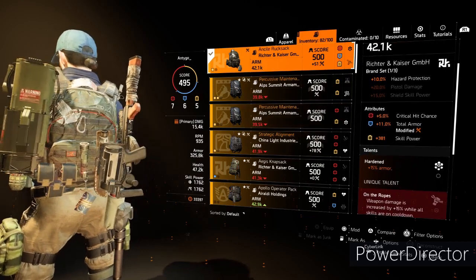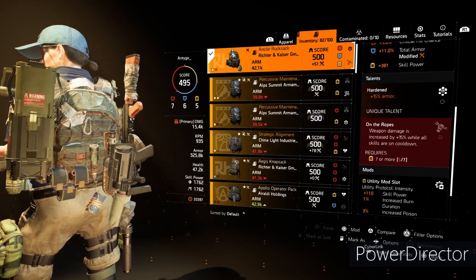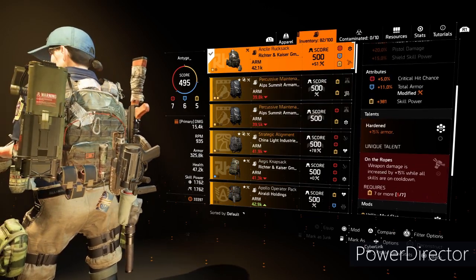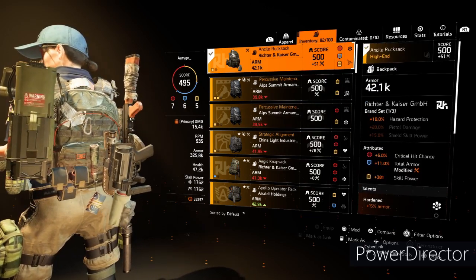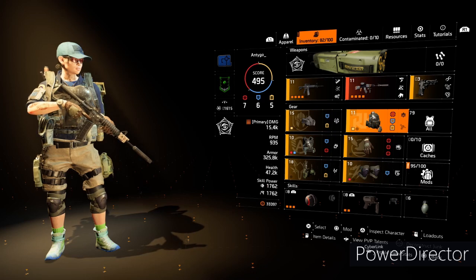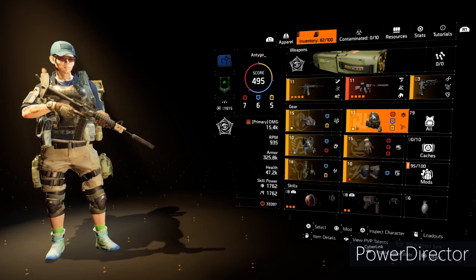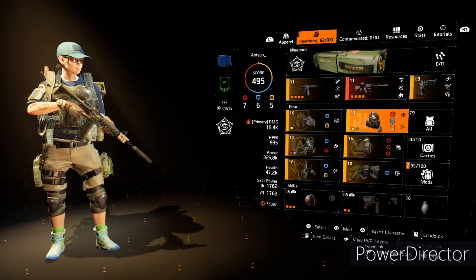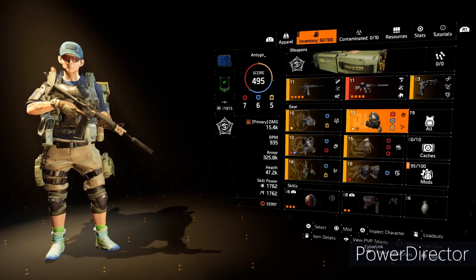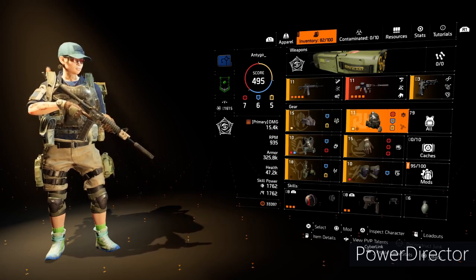I modified it to 11% total armor, and if I had more I would have modified more, plus 15% Hardened which repairs armor. Unfortunately I can't drop it or change it because I've already put 11% total armor on it. But for me it's okay. In the previous clip from the Dark Zone, you can see I deal pretty decent damage and manage to hold my own. If 2-3 come at me I can still handle it, but if 3-4 come at me solo it gets a bit difficult. It's a build that works very well in a team.